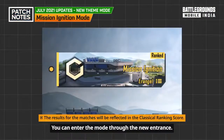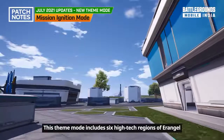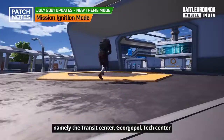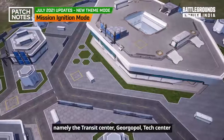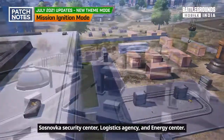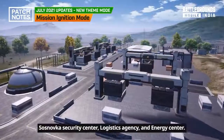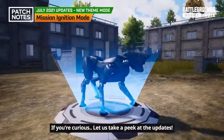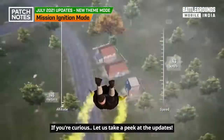You can enter the Mission Ignition mode through the new entrance. This theme mode includes six high-tech regions of Erangel: the Transit Center, Georgia Pole, Tech Center, Sosnovka Security Center, Logistic Agency, and Energy Center. You'll be able to see a lot of interesting updates in this mode.